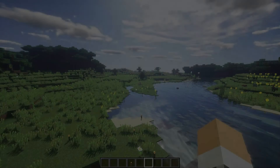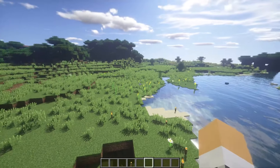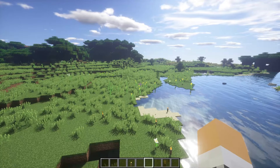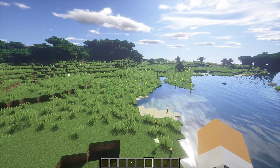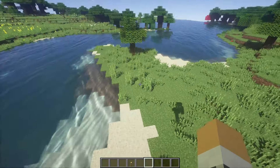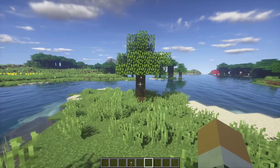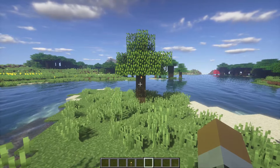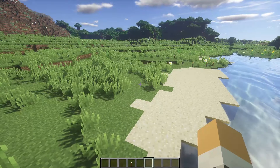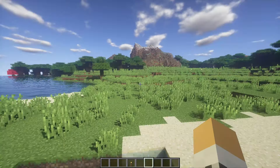Right then, we're on the last one. Number one is called Sonic Ether's Unbelievable Shaders — this is my go-to shader. As you can probably see from just this one angle, it is absolutely lovely. The grass is swaying, leaves are swaying — I don't like a lot of sway as I've said. But the two features that win me on this one are the water and the sky; they look absolutely real.